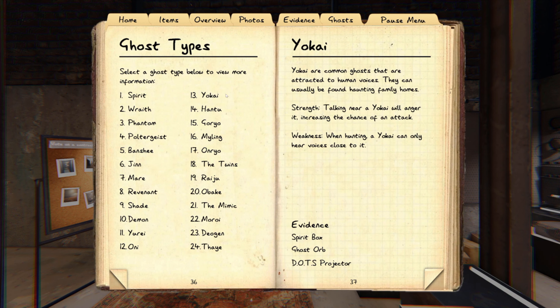Yokais are also super difficult. Realistically the only way to tell if it's a Yokai is by yelling or talking around it through the mic — and having a crucifix on the floor next to you while talking — because they can actually hunt when you're at about 90% sanity. They have a normal hunting phase otherwise, making them difficult to identify.